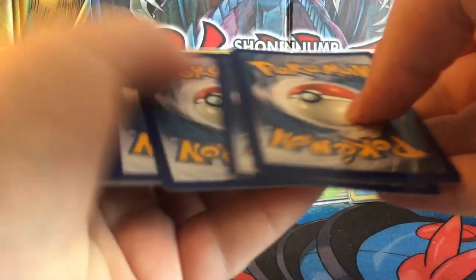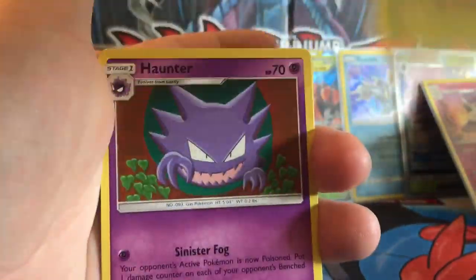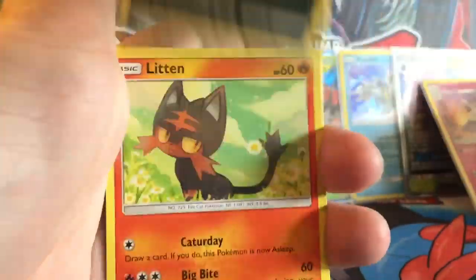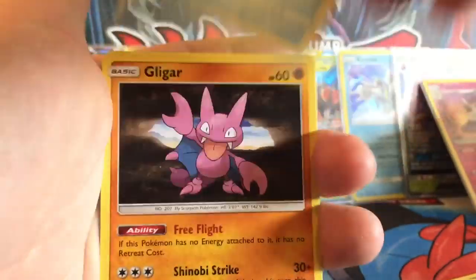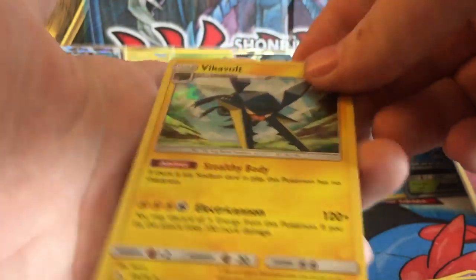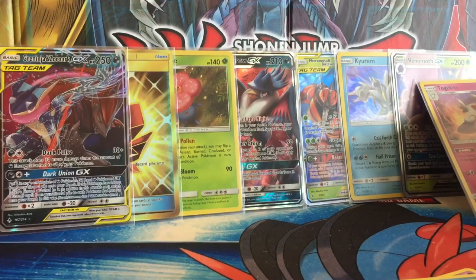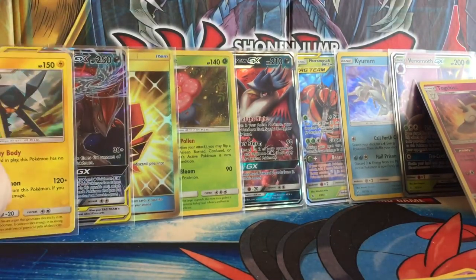One, two, three, four. We have an Energy, Gloom, Haunter, Cleffa, Carvana, Litton, Clefairy, Seal, Gligo, Reverse Caterpie, and a Hollow Vikavolt — it's a Hollow Vikavolt actually. Cool, that's nine hits I believe.